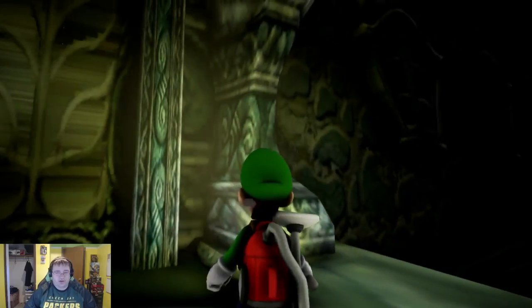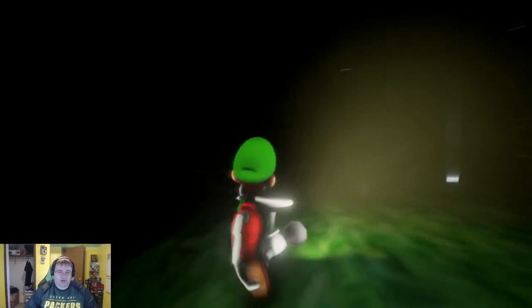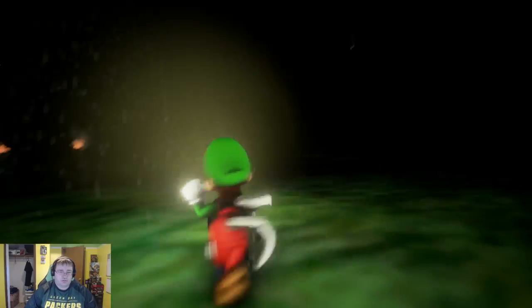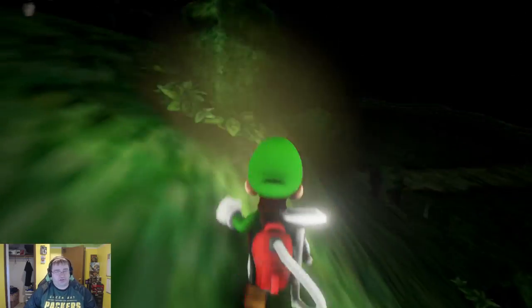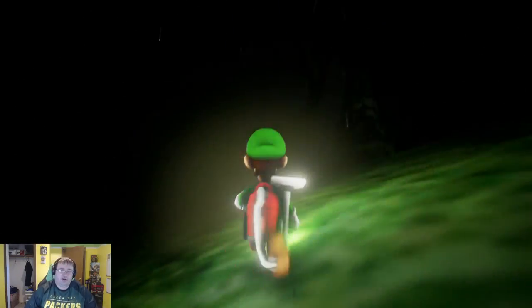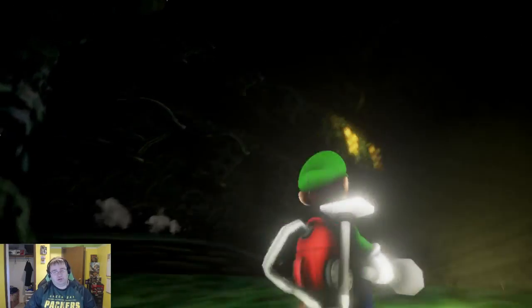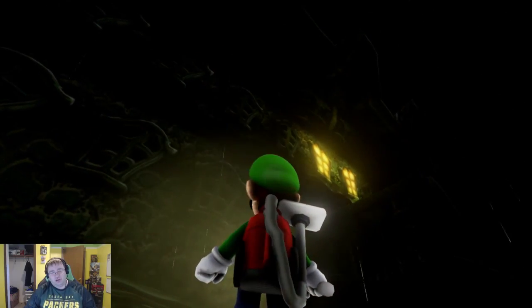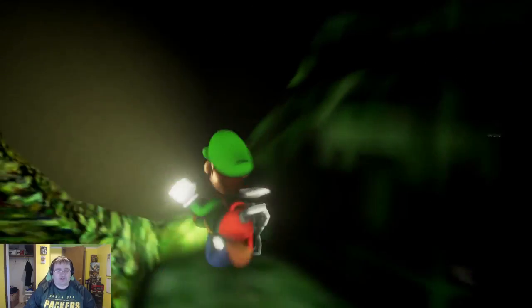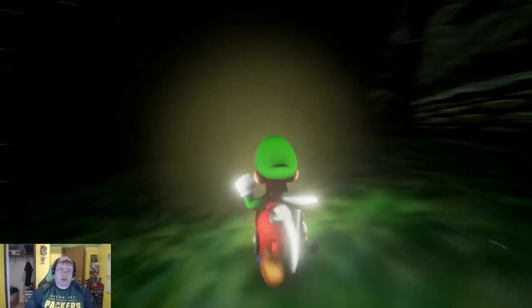We're heading up to the mansion doors — some nice detailing. Not the greatest HD textures but certainly a little better than what we got on GameCube. Can't jump. Anything on these gravestones? Nope, blank. Just a quick run around the mansion — the lights are on, let me in! We can't get inside. Should we call it a demo? We'll call it a demo.